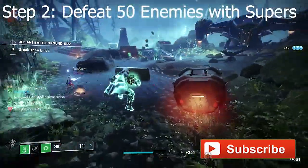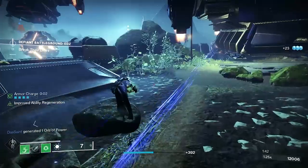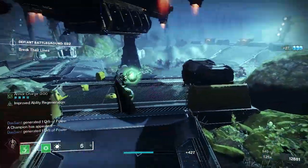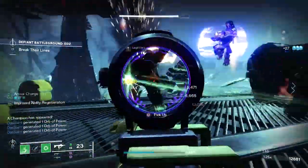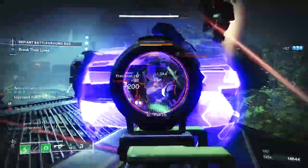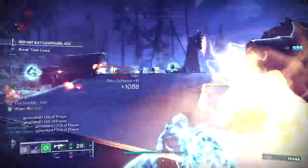Once you've knocked out the first 100 kills, step 2 will have you defeat 50 enemies with your super. This is almost just as easy as the last step. Just put on an offensive roaming super and if you're already at Sorrow's Harbor, you're pretty much good to go. Alternatively, the entrance of Grasp of Avarice would make for another easy option.